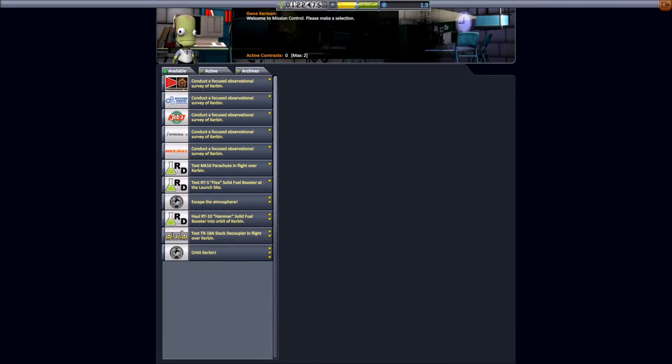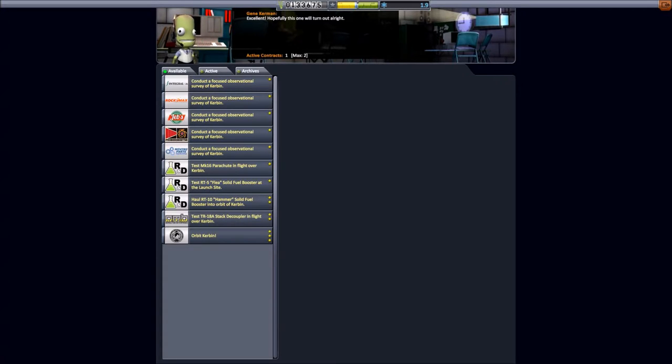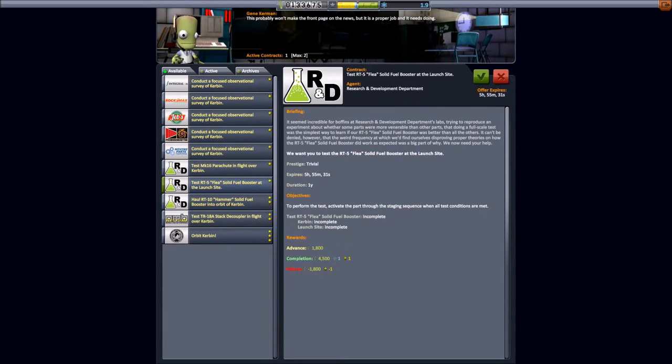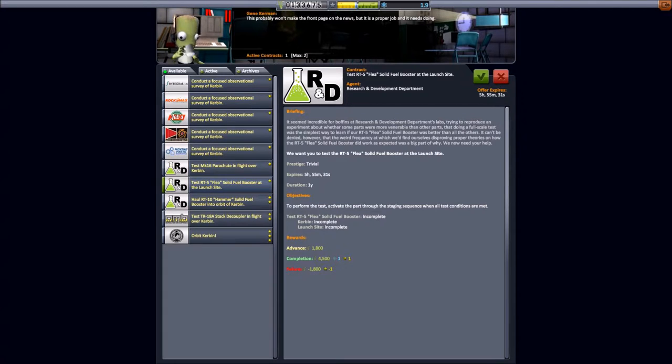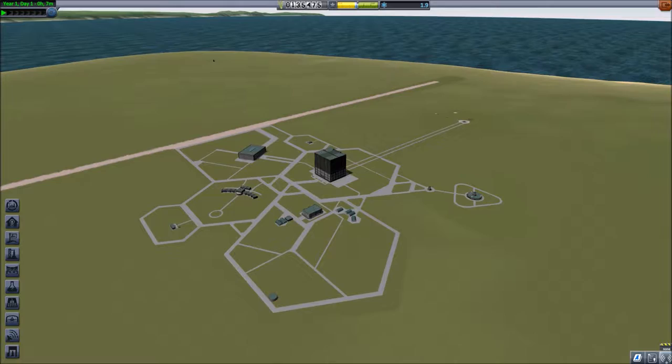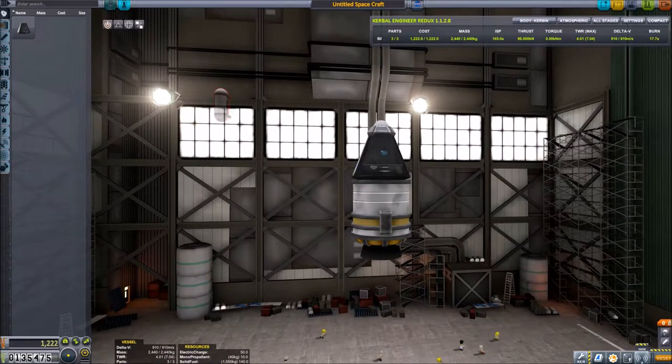Let's take a look at what contracts we can do now. We can probably grab the orbit Kerbin contract and do it on the next launch if we want. I don't really want to do all these test ones, although testing at the launch pad is pretty simple and can get us some money — so if we start finding ourselves needing money, that would be a good one to do. Maybe we'll do 'test the flea booster at the launch pad' and just make that part of our very beginning stage of our rocket. We'll put a flea booster on it. Did I get the service bay? Oh, I did get the service bay!